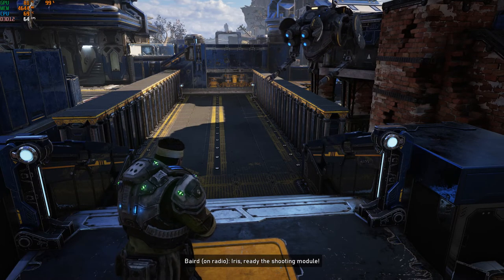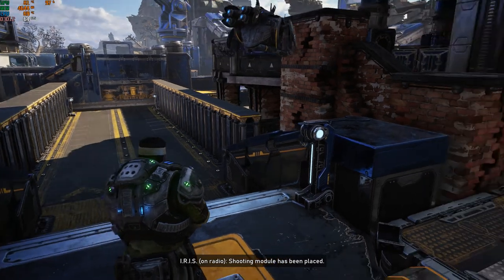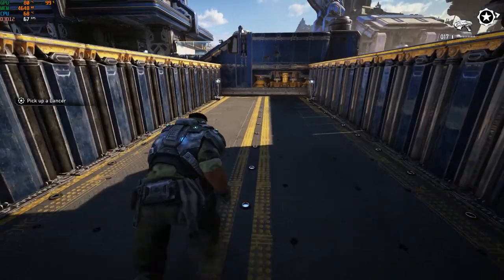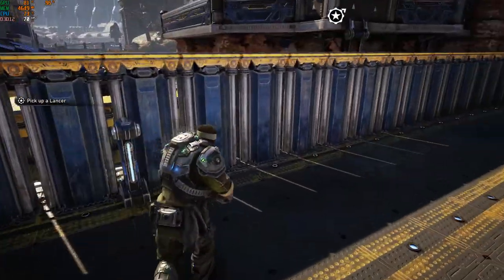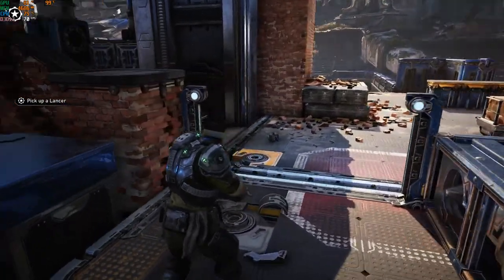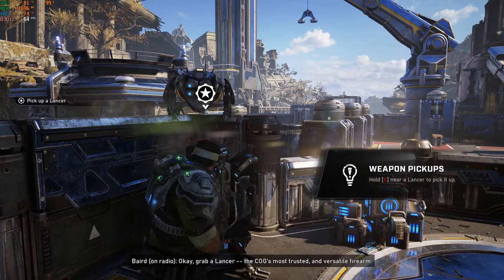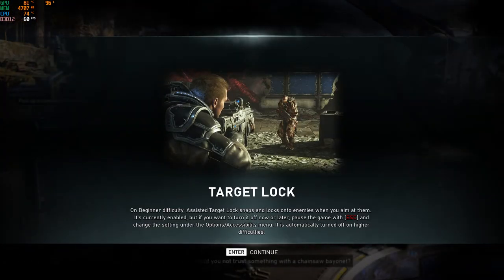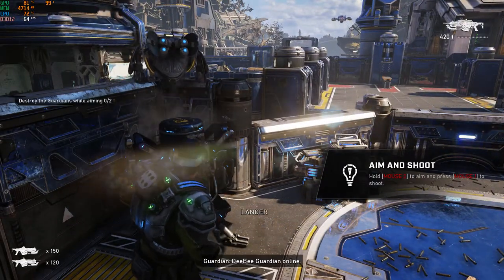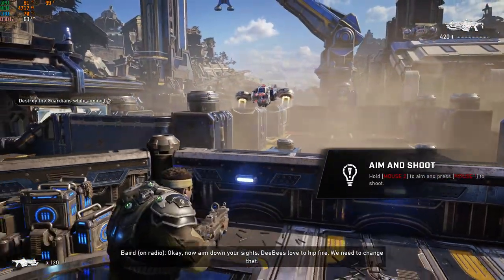What's next? Iris, ready for shooting module. Finally. Okay, grab a Lancer — the COG's most trusted and versatile firearm. How could you not trust something with a chainsaw bayonet? All right, kid. Incoming guardians. Take down their shields and destroy them. Now aim down your sights. DBs love to hipfire — we need to fix this. You know how to fire a gun.